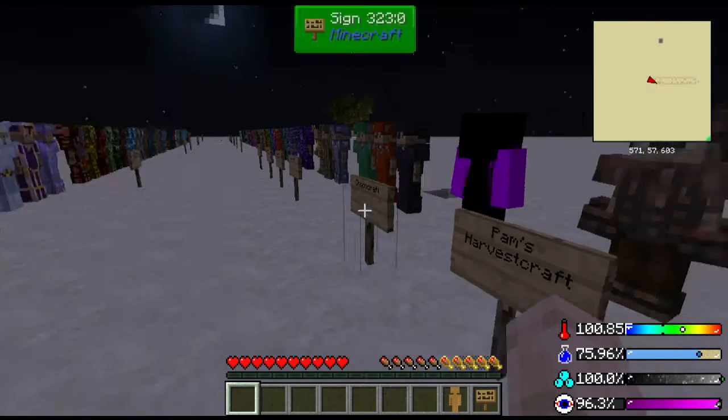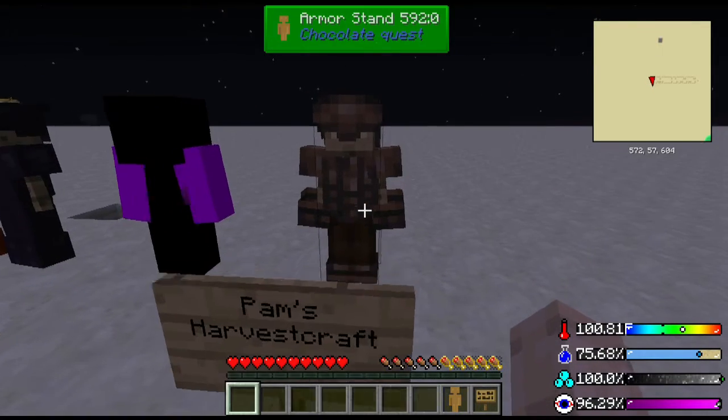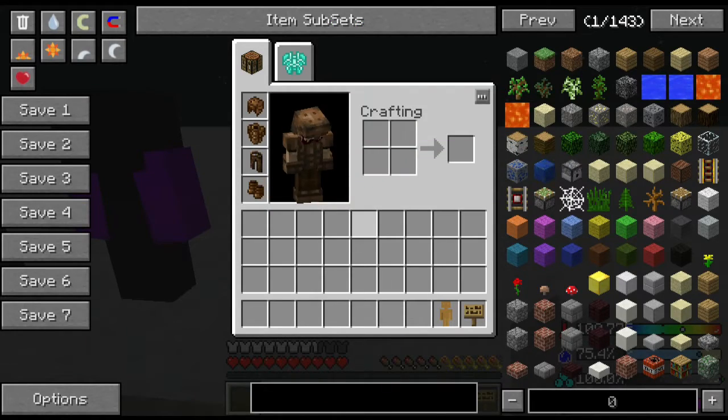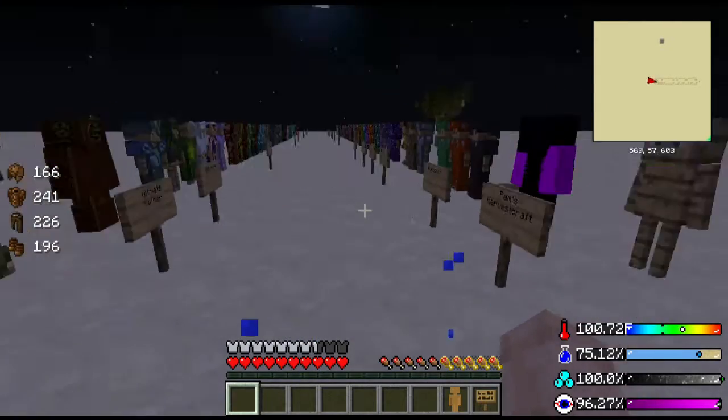Last, you got Pam's Harvest Craft — the food mod actually has armor. It has thick or hardened leather that you can make, and it gives you really good armor out of leather.